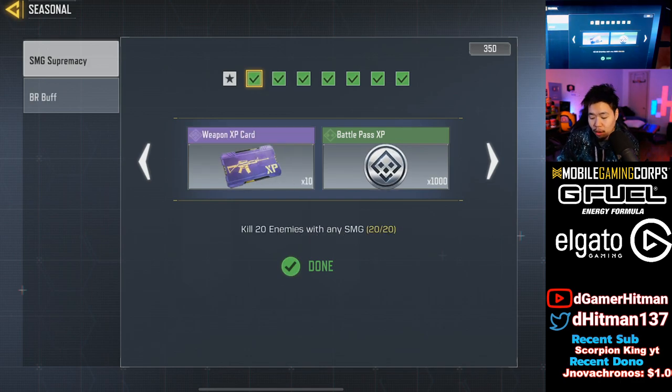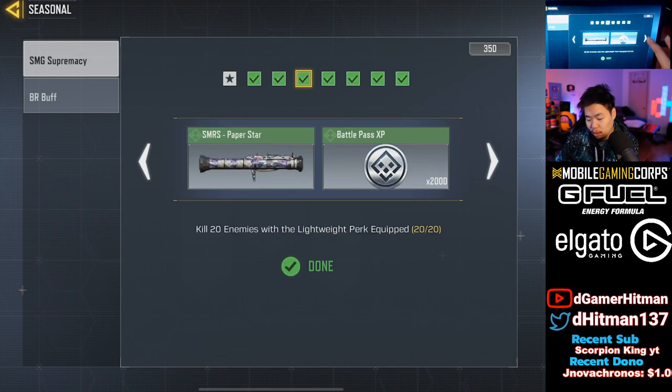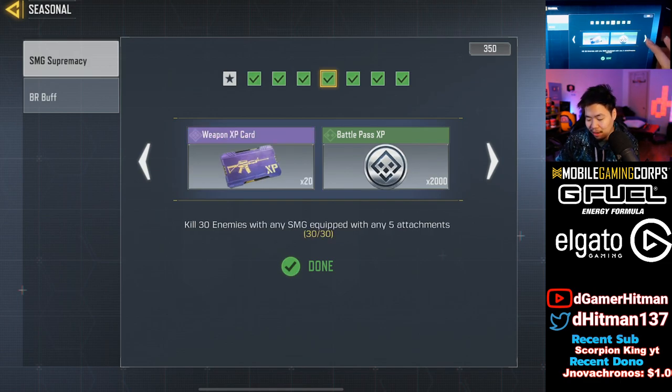Here you go: 20 kills with an SMG — pretty easy. Three matches with any SMG. I recommend doing free-for-all on Shipment. You have to win it though, so you have to sweat a little bit. If not, probably do TDM games on Shipment or literally any faster, smaller map you can play. Even kill confirm could work. And then after that, kill 20 with lightweight — really easy.